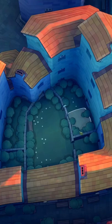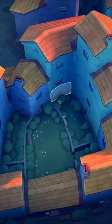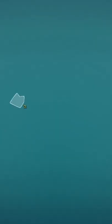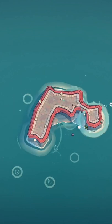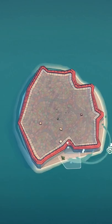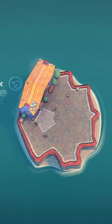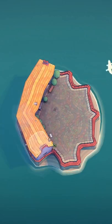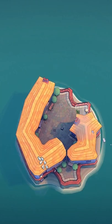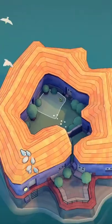You may notice in a lot of people's cities that there are these gardens in between their towns. All you have to do is place whatever kind of surface you want and then completely surround it in walls. You need it 100% surrounded for this to work. And there you go, it makes a little garden.